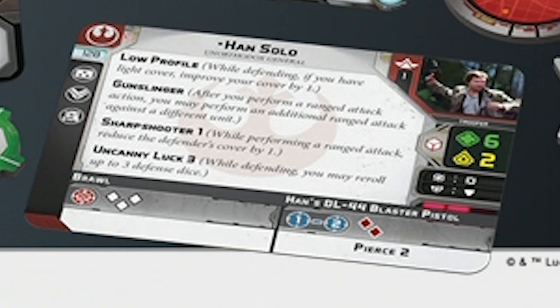We also have Sharpshooter 1: when performing a ranged attack, reduce the defender's cover by one. So even if you have two nearby enemy units bunkered down behind heavy cover, that's going to still be very effective. And Uncanny Luck 3 — we have a lot of new keywords on Han. When defending, you may reroll up to three defense dice. I quite like that, because Han has defensive surges. His defense dice are only white, and that's not amazing, but the fact that you have three rerolls and get to convert your surges really pushes the math in his favor. The white die has one evade and one surge, so there's a one-in-three chance on every roll. That feels really good.